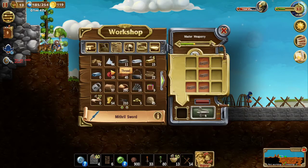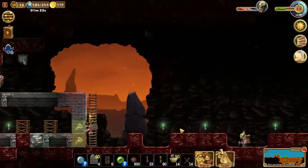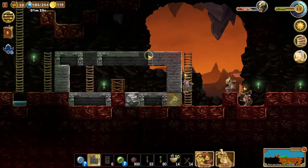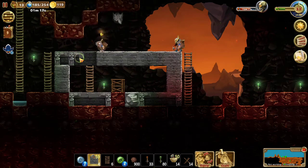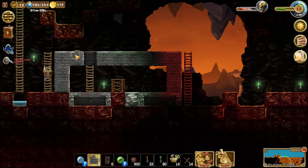Mithril sword — we are kind of out of Mithril right now. I think I have like... I know how to fix this issue. But first, it seems like we got our kill cage for the dragons ready.